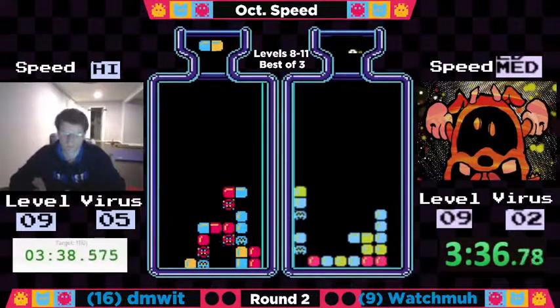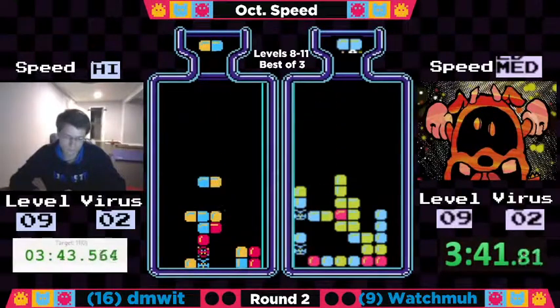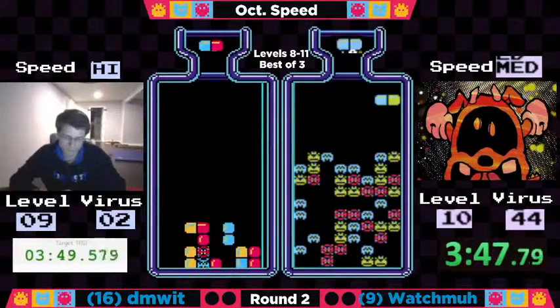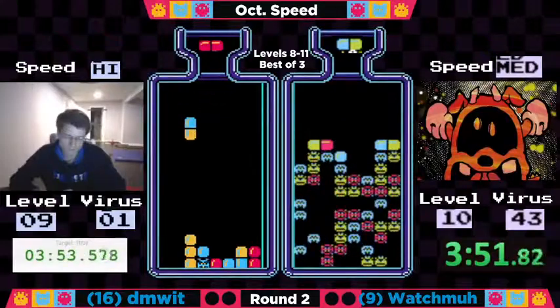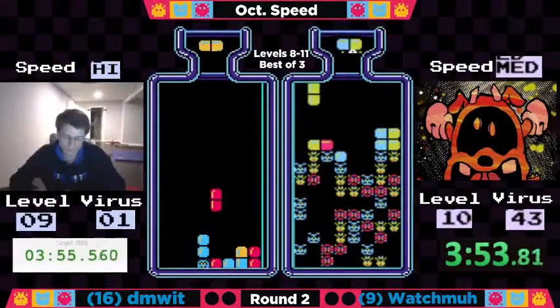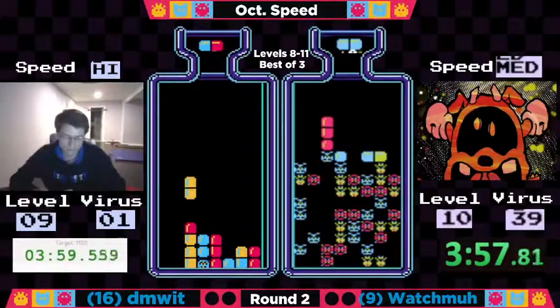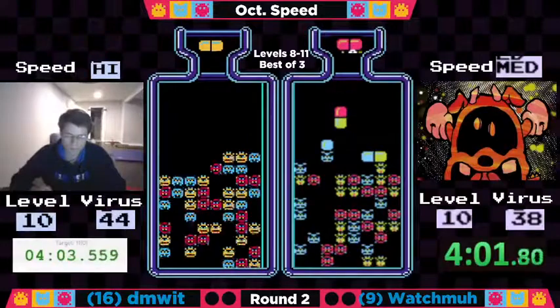And now it's a double yellow search, but out at 342 is Watchma. Dimwit is going to be out just a little bit later. Don't know if clearing the garbage was necessary for that — he had free and clear on that blue. Out at 401 is Dimwit.